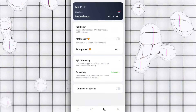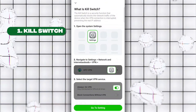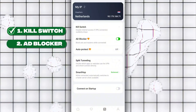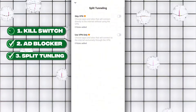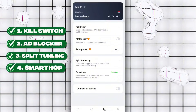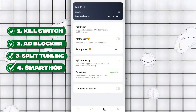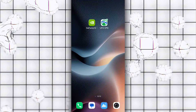Inside UFO VPN, you'll also find some extra features that are actually useful. There's a kill switch, which cuts your internet if the VPN connection drops suddenly, helping avoid sudden disconnects. There's an ad blocker that blocks ads and trackers while you're connected. You also get split tunneling, which lets you choose which apps use the VPN and which don't. And most importantly for us, there's SmartHop. Open SmartHop and set it to aggressive or balanced for low latency tolerance. This helps make the gameplay feel more responsive. Once that's done, keep the VPN running in the background and move on to the next step.